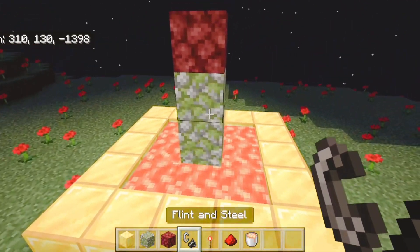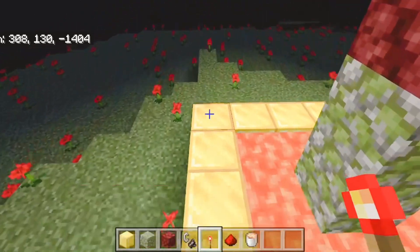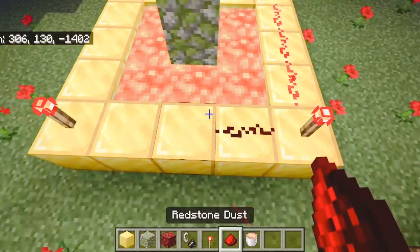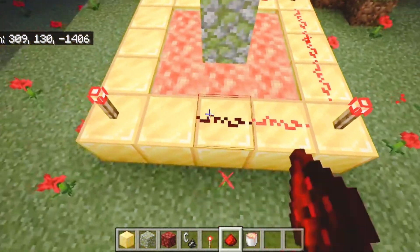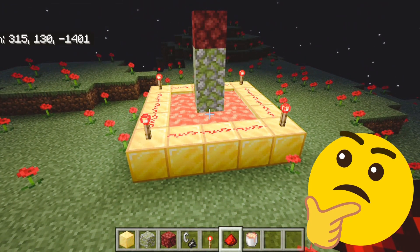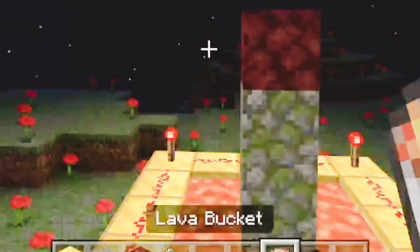There's three mossy cobblestone and then there's a netherrack on top. You want to go ahead and place a redstone torch on each corner, then add the redstone dust across so it's connecting with one another. This looks amazing. We're also missing one item — the Steve head, add that on each side.